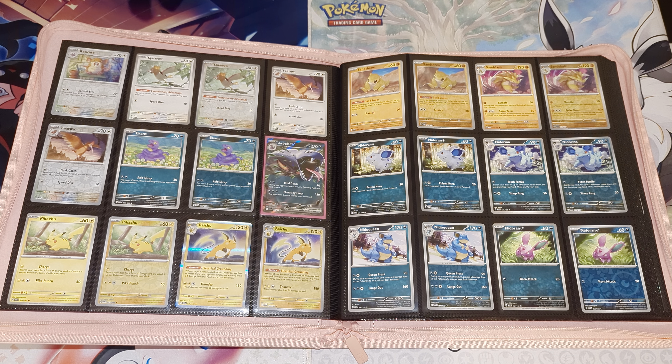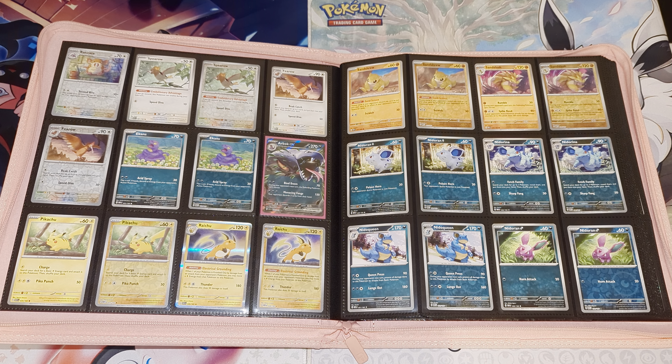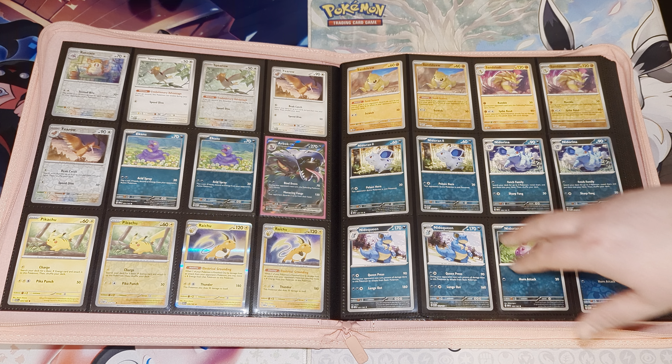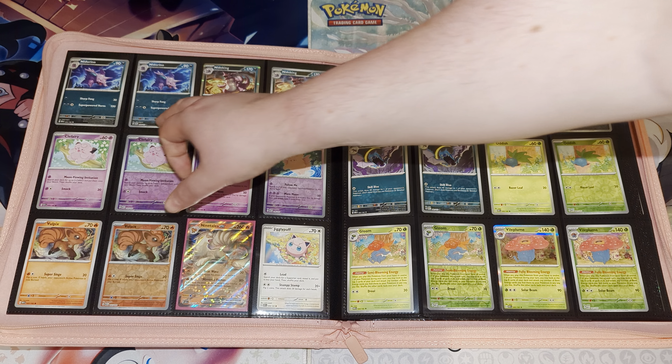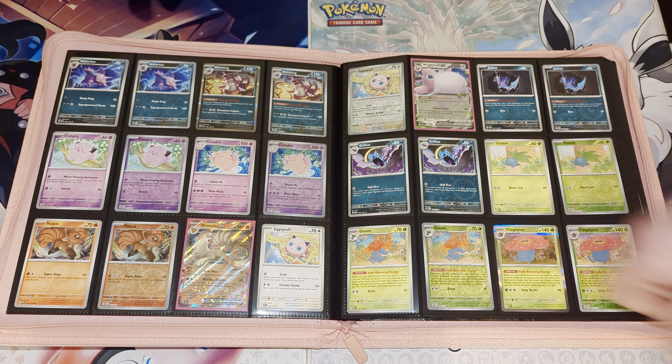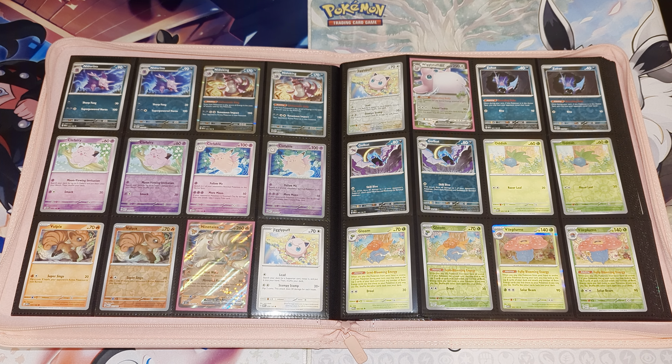This is kind of what we wanted XY Evolutions to be. I've done a master set of XY Evolutions which I'll link below if you want to check it out — you'll see the amount of gaps in there, Pokémon I would have liked to have been in that set. We've got Sandshrew and Sandslash as Fighting. Then, if you remember the originals, Nidoran Female and Nidoran Male — before they made individual male and female Pokémon. We have Nidorina, Nidoqueen, Nidoran Male, Nidorino, Clefairy and Clefable, Vulpix and a Ninetales EX, Jigglypuff and a Wigglytuff EX.